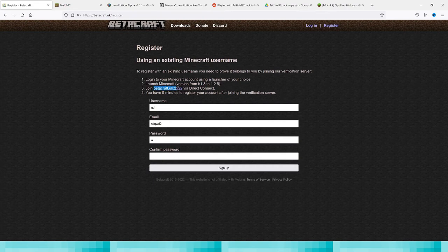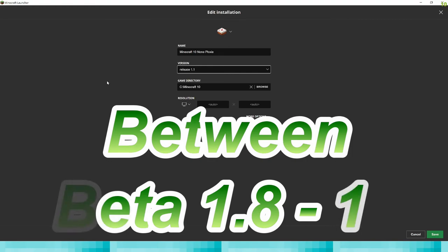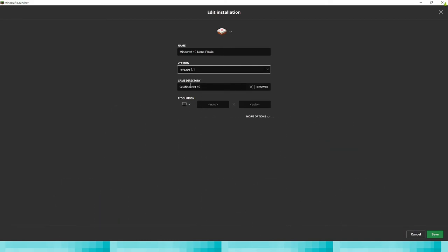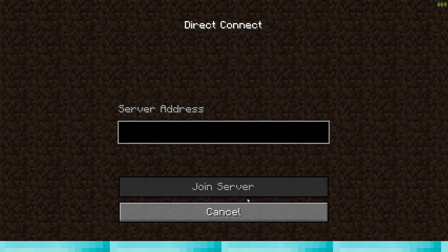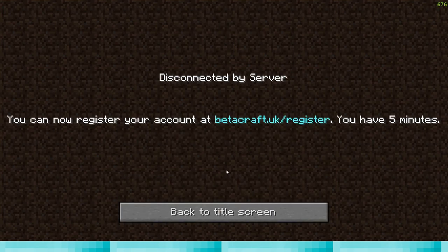Just copy the server address with Ctrl+C. Open up Minecraft. You've got to set your version between Beta 1.8 and Minecraft release 1.2. If you want, you can just select the different games directly, but it's like a temporary file on the Minecraft launcher. Apply, click Play, click on Multiplayer, connect. You have 5 minutes to sign up, so try to sign up fast.